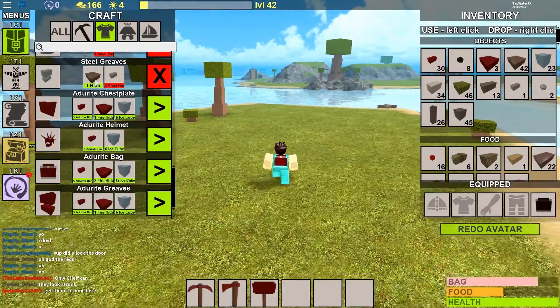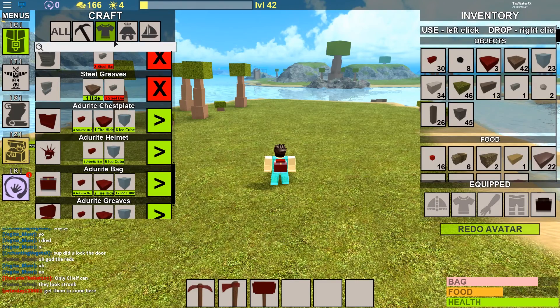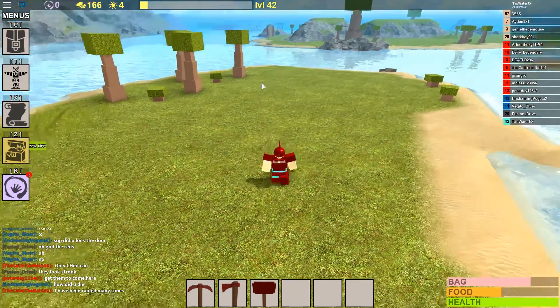After you've gotten all those materials you're going to want to go ahead and craft it. Go into your bag, go to the armor section, and scroll all the way down and you'll find the Autorite chestplate — craft. Autorite greaves — craft. Autorite helmet — craft. Now you're going to want to put it all on.